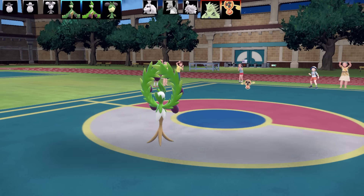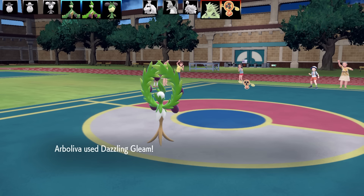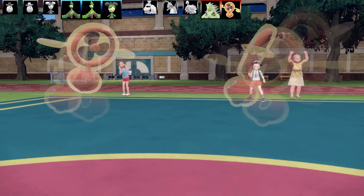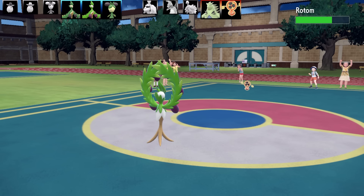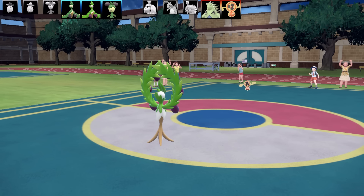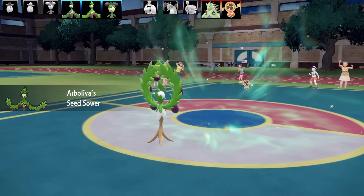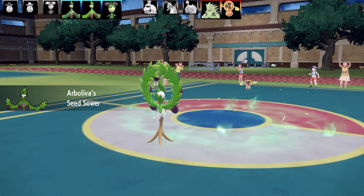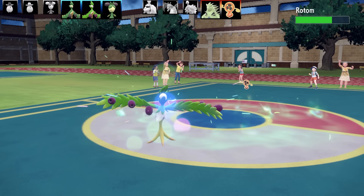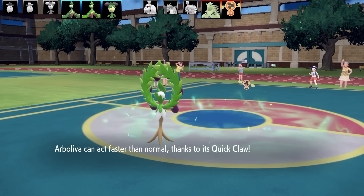Rotom Fan goes for Confuse Ray, so now I'm paralyzed and confused at the same time. Rotom gets hit by Dazzling Gleam — decent damage but nothing amazing. It pops Air Slash and then uses Double Team — this is pure scum. I'm hoping to land another attack on this, but Dazzling Gleam misses. Air Slash does lots of damage and they're hoping for a flinch. It really does counter my team hard. Somehow I manage to get another Dazzling Gleam off, which was really surprising, and then got a Quick Claw activation while still confused.